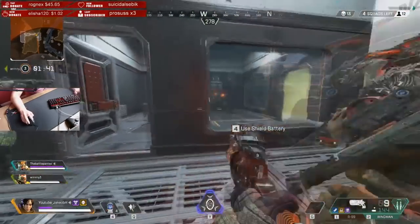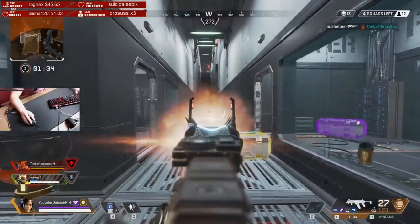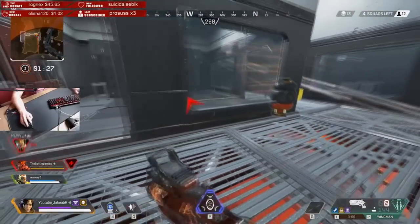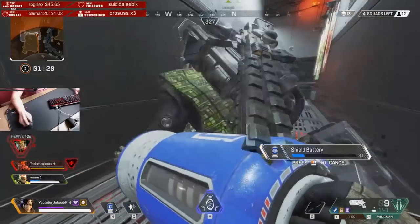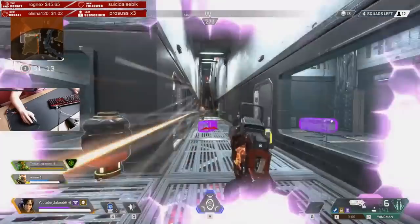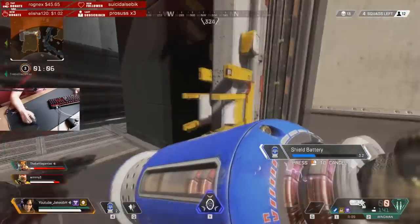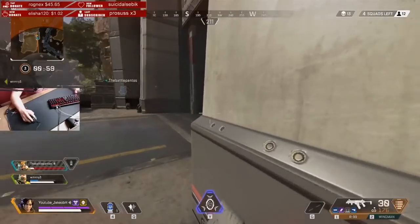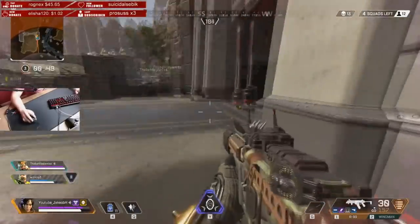If you want to fight like this you should find yourself a corner — for me it was the corner with the Caustic barrel — because I can always peek around the corner. I'll definitely get hit because I'm hitting them too, but if you can just peek one corner you have good enough cover to back up and reset the fight. That's exactly what I did — I called to my teammates to revive the downed one, then reset the fight so we could heal up.